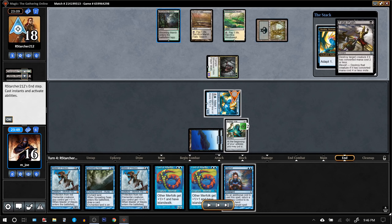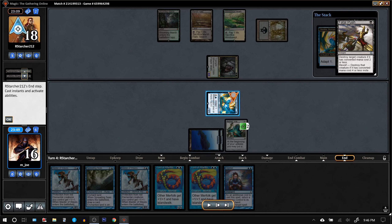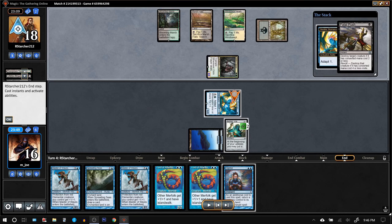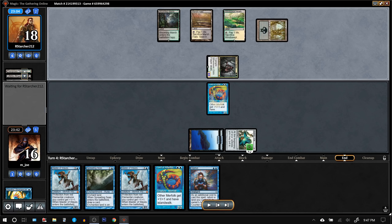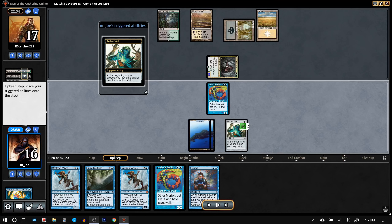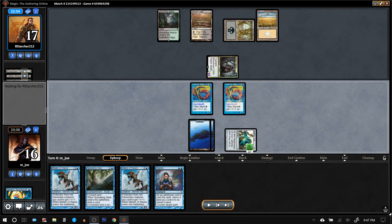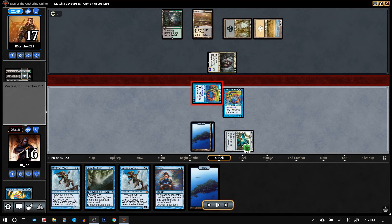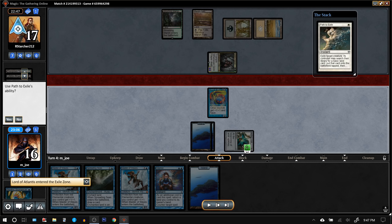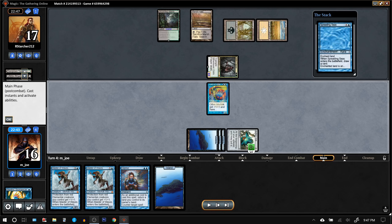In situations where the opponent is potentially representing removal and I've got bigger threats in hand, I'll pretty much always activate and adapt. If they want to remove him, great. If they don't, also great. So we won't get to loot, but I get to bring in a Lord, then pause on my upkeep in response to the Aether Vial trigger, bring in the other Lord, tick up, and the following turn start bringing Master of Waves onto the battlefield. The opponent keeps spending Paths to Exile — another piece of removal that could have dealt with Master of Waves.